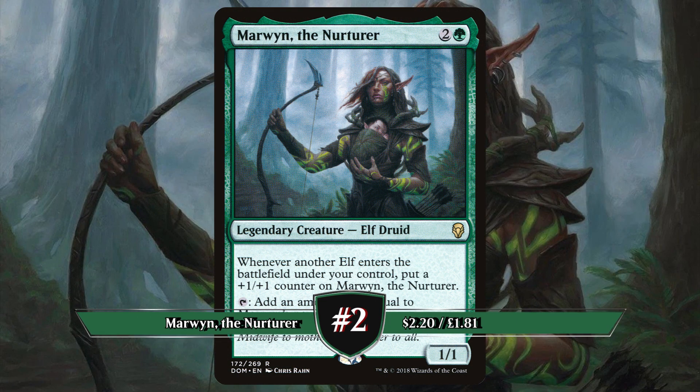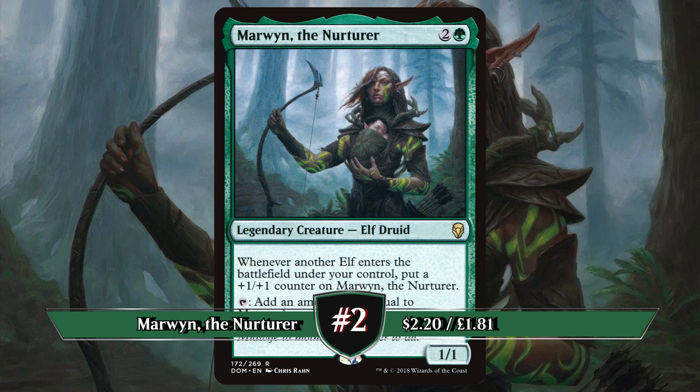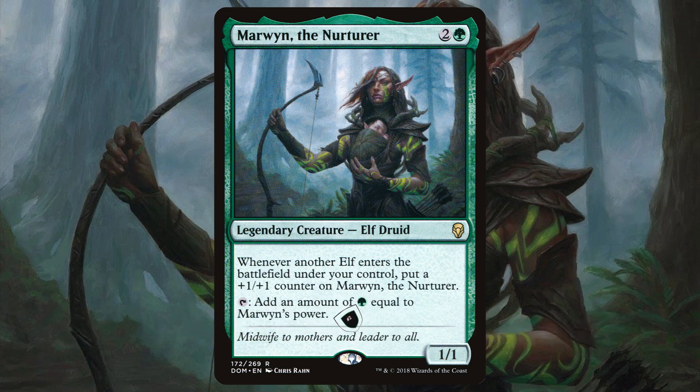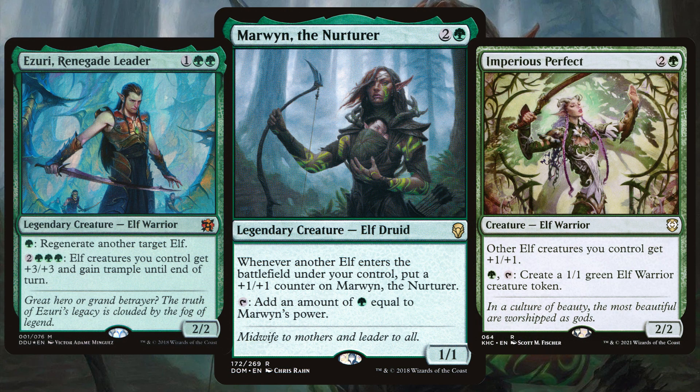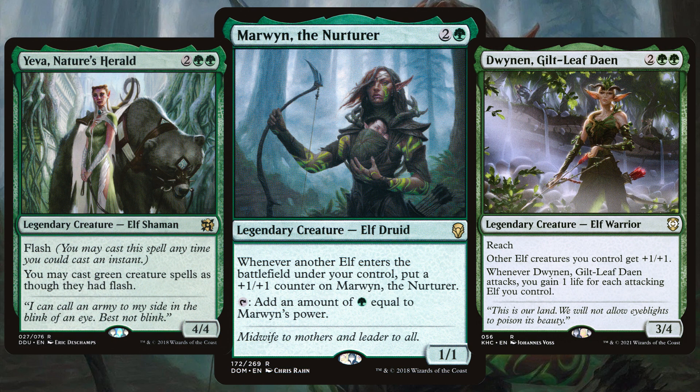Runner up and the second best commander, we have Marwyn the Nurturer. Originally printed in 2018's Dominaria, this elf druid says whenever an elf ETBs under your control, put a plus 1 plus 1 counter on Marwyn. You can also tap to add an amount of green mana equal to Marwyn's power. The whole aim of this deck is to throw in as many Elves as possible — the more we have, the stronger Marwyn gets, and the more she can either smash through for commander damage or play big creatures with that potentially large mana ability.